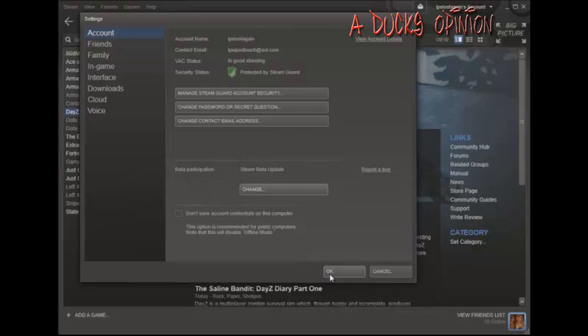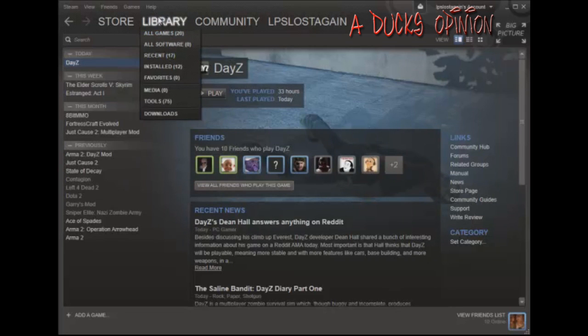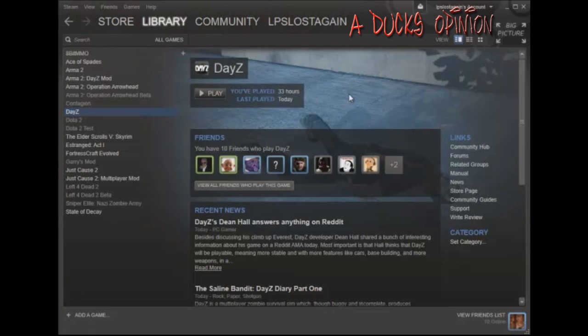This update isn't going to be live for probably a couple weeks, and then it'll update automatically and all the bugs will be fixed. But as you can see, it was in my recent downloads — DayZ. So that's how you update Steam to be able to get this beta. It's kind of weird, it's like a beta update inside the alpha, like they're testing it.